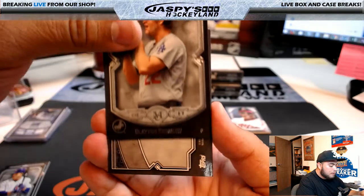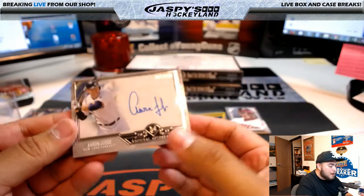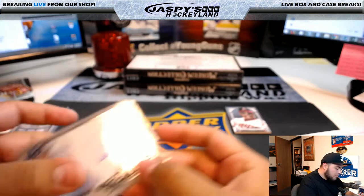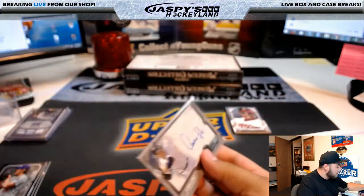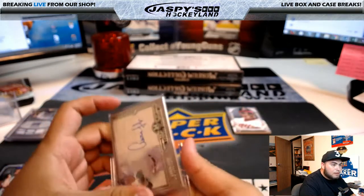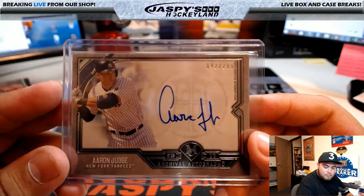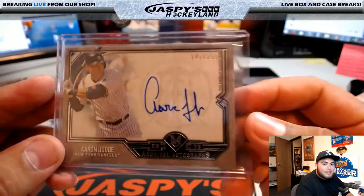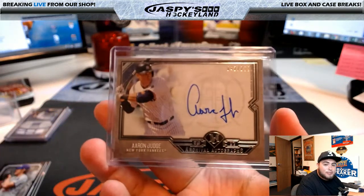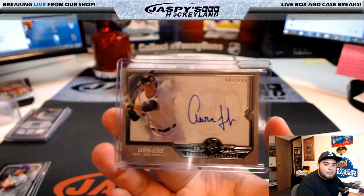Behind Clayton Kershaw we have - wow - look at this: Aaron Judge, 42 of 299, archival autographs! I think that might be the first Aaron Judge here at Jaspie's Hobbyland. Look at that - Aaron Judge for the New York Yankees. Going to the New York Yankees and Darren McKenzie. It doesn't matter what the numbering is - that is still a big hit!